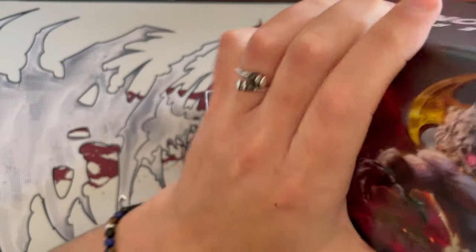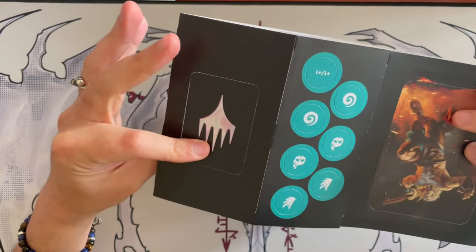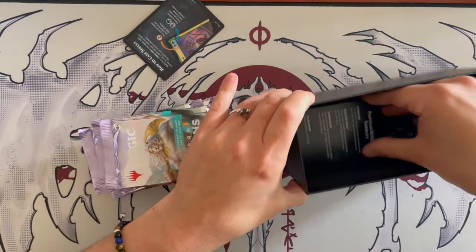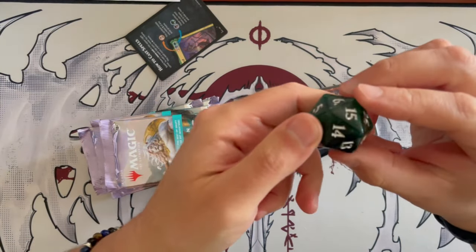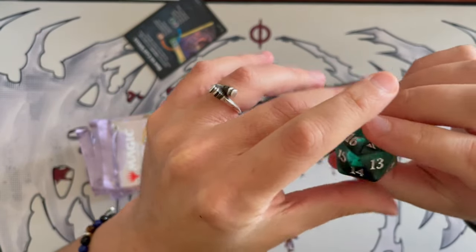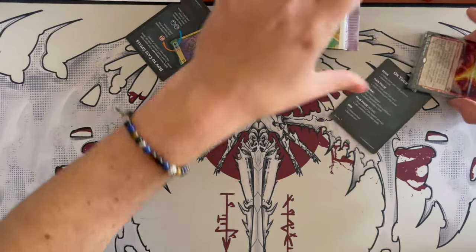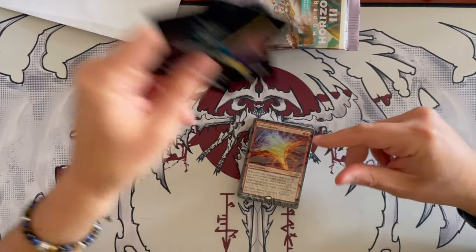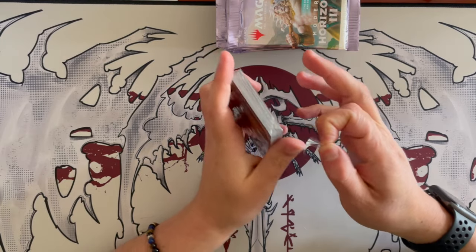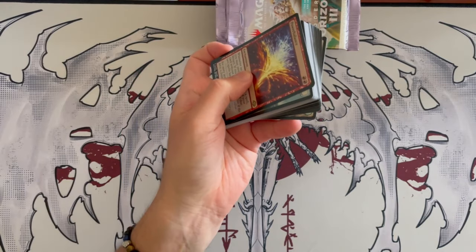You have the box with a volcano erupting on the back, and then you have the little cardboard encounters as usual. Then you'll get the boosters, the die — which is green, just green, emerald green, very beautiful color. It has the Modern Horizons 3 logo on it. And then you get the two additional little items and the booster that contains the extra cards and the land. So far the cards are not bent, which is great. Some bundles, unfortunately, tend to be bent, especially the ones coming from the United States.